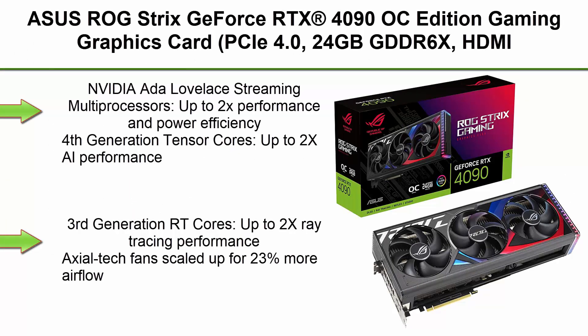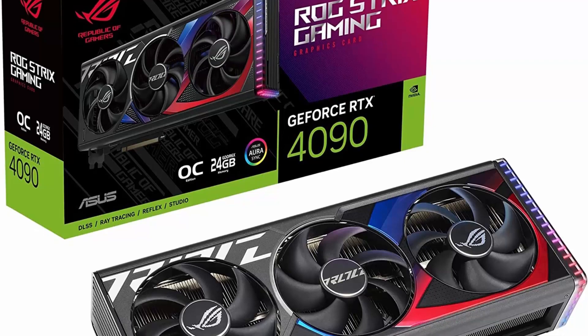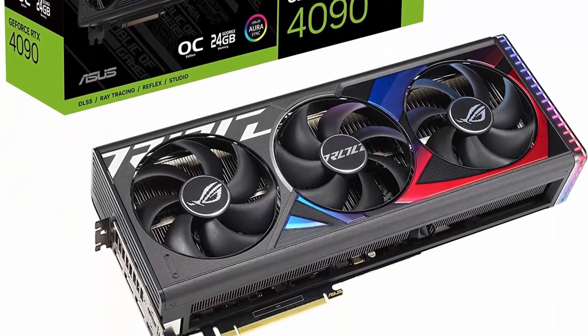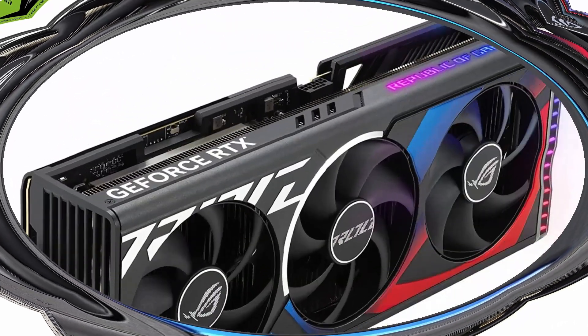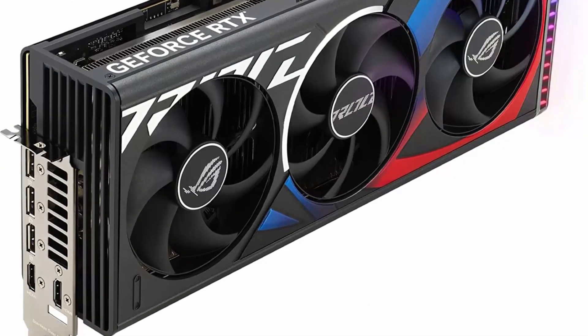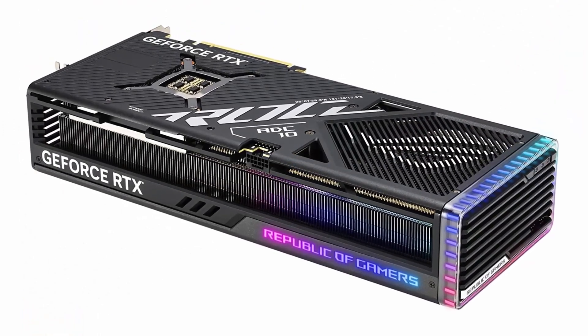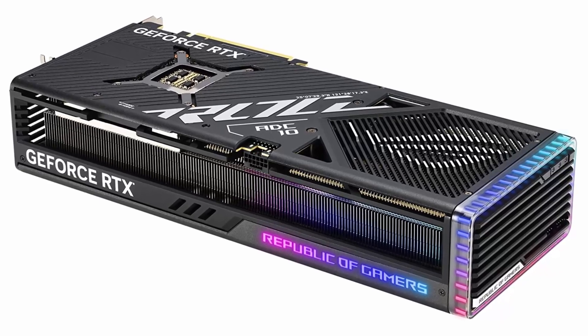Top 2. ASUS ROG Strix GeForce RTX 4090 OC Edition Gaming Graphics Card. PCIe 4.0, 24GB GDDR6X, HDMI 2.1a, DisplayPort 1.4a. NVIDIA Ada Lovelace Streaming Multi-Processors, up to 2x performance and power efficiency. 4th Generation Tensor Cores, up to 2x AI performance. 3rd Generation RT Cores, up to 2x ray tracing performance.